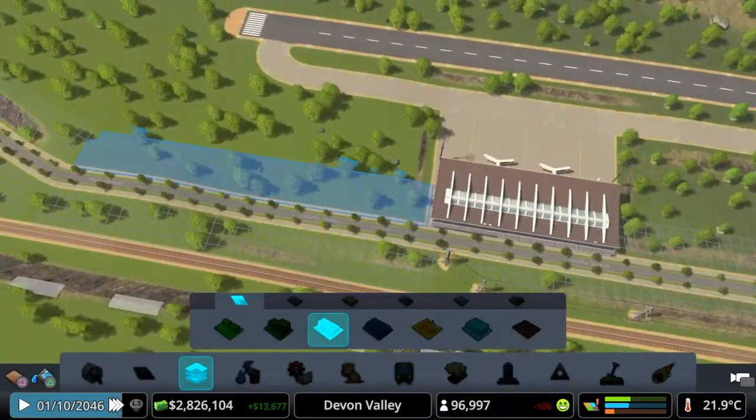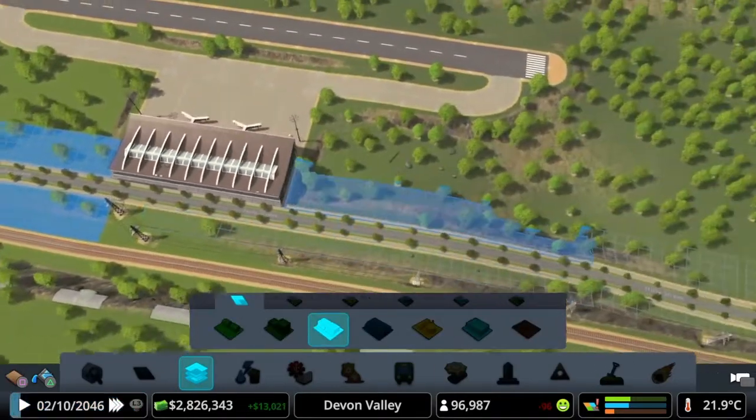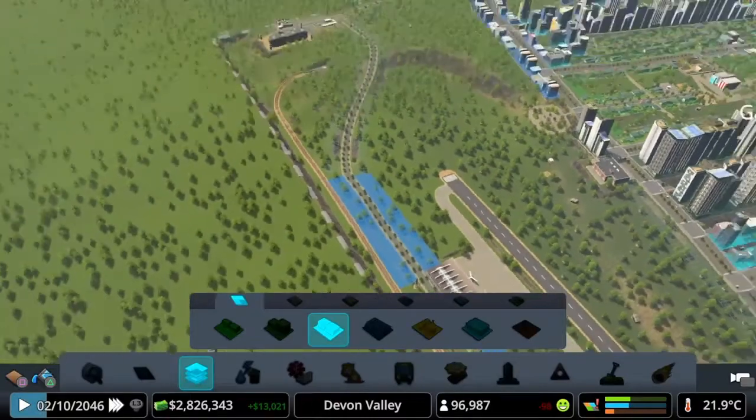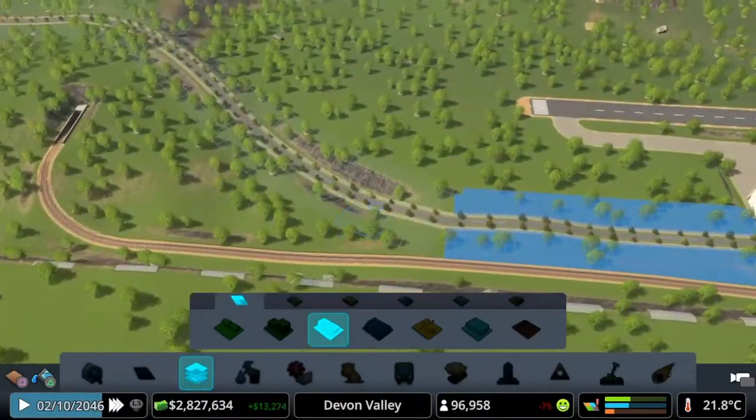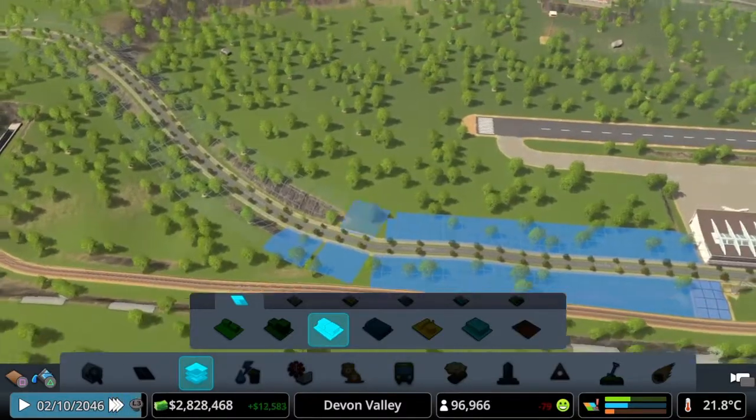We're going to get some little shops around the edging. We could actually probably get a train — no, we don't need the train on because there's one just up the road. That'll be fine. But definitely get a few shops down here.